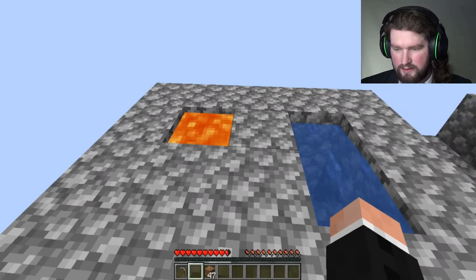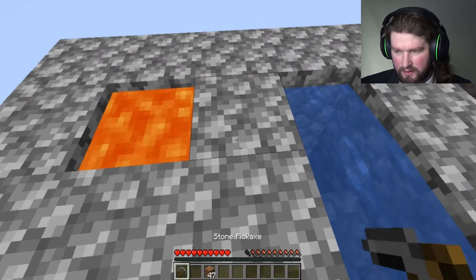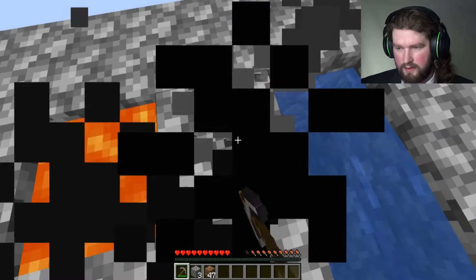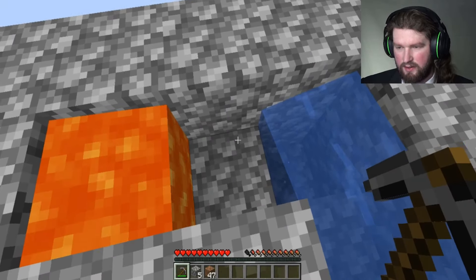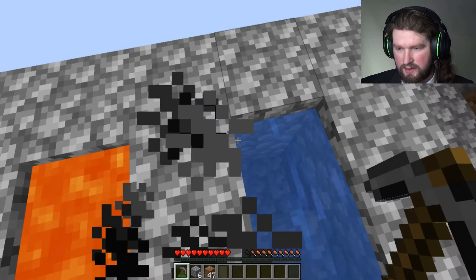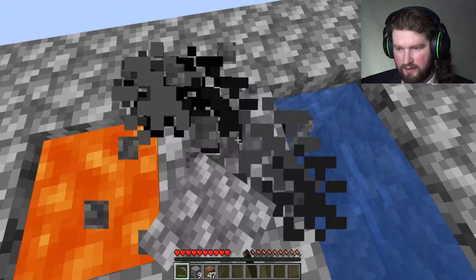I need to stop taking fall damage. I just need to get more stone. How am I going to get more water? That's a good question, because it says to make an infinite water source, but I'd need at least one more bucket of water to get an infinite water source. I'm not entirely sure how that's going to play out.